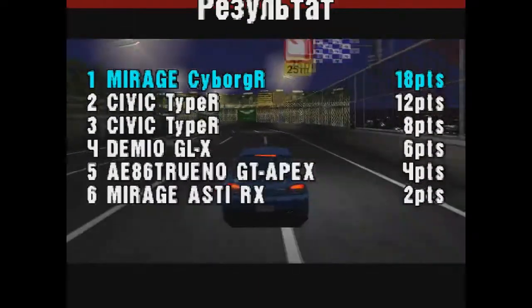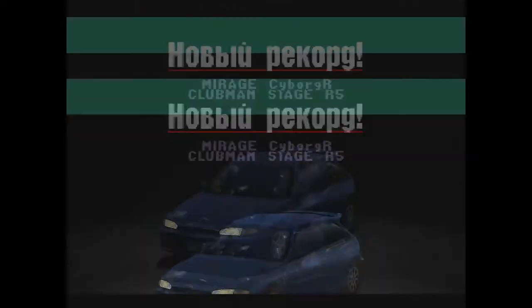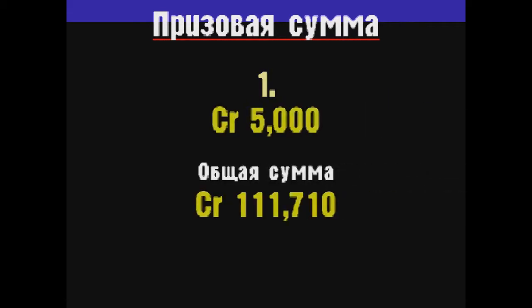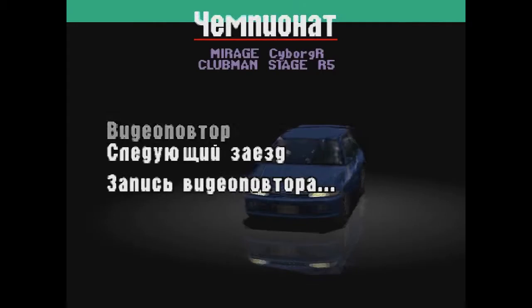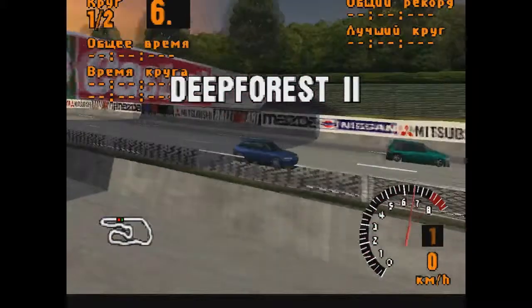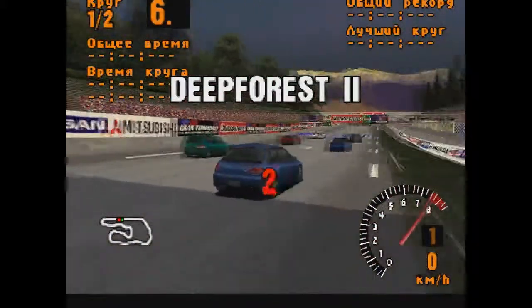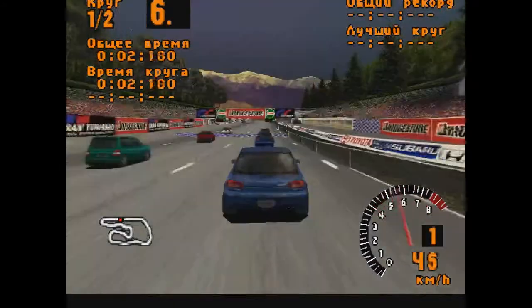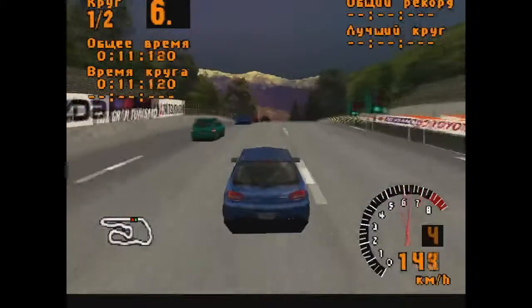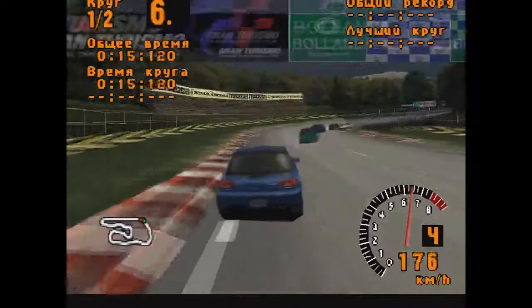Meanwhile, we won the second race too, without much trouble. The Mirage Cyborg, all things being equal, is quite a decent machine — quite easy to win on it. We made a good choice. And what's great about Gran Turismo — and still is today — but back then it was novel, is that you could essentially adapt any car to any championship with tuning and settings. If a car's configuration fits a championship, even if it's a bit underpowered, you can tune it up.